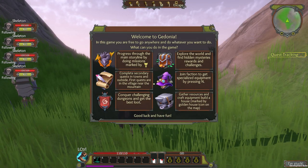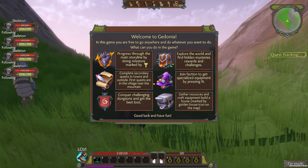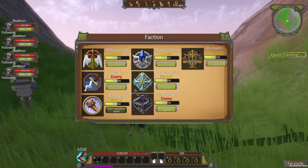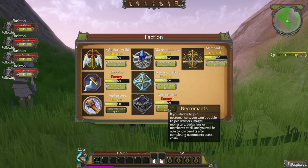Upon leaving the dungeon you are able to begin the process of joining a faction. There are a lot of factions and for us the necromancy faction is the one we want. They are necromancers and joining them will make you an enemy of the warriors, mages, bandits and the monastery.